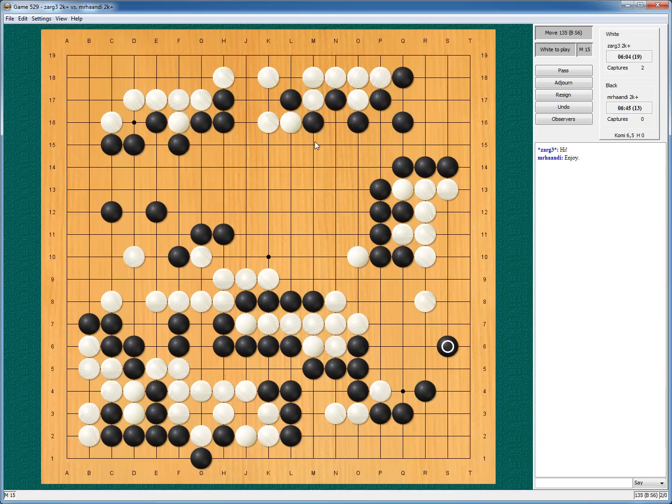You know, if I extend, he will capture, I will protect. And if he loses sente once, then I use my aji to build up 10 points here. Or could just play here for the same 10 points. Or this and this one.